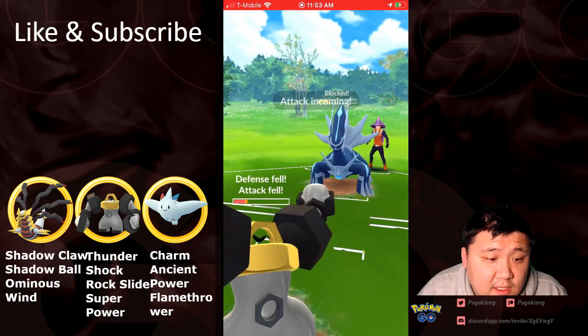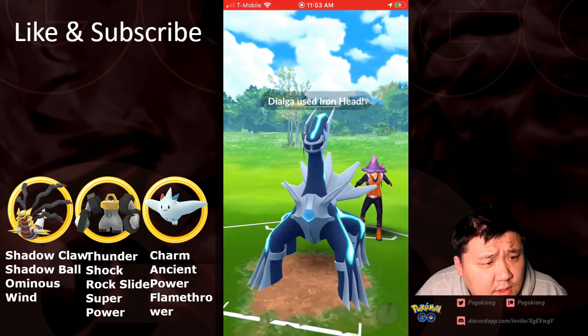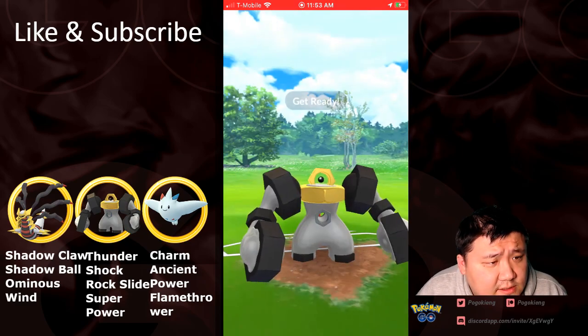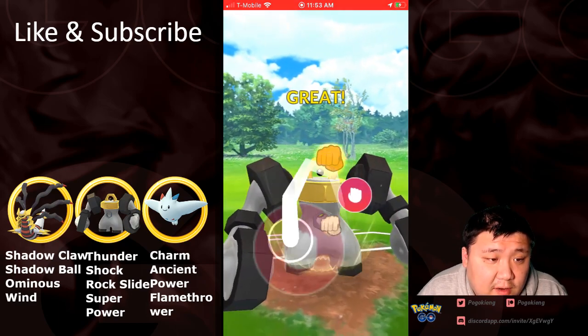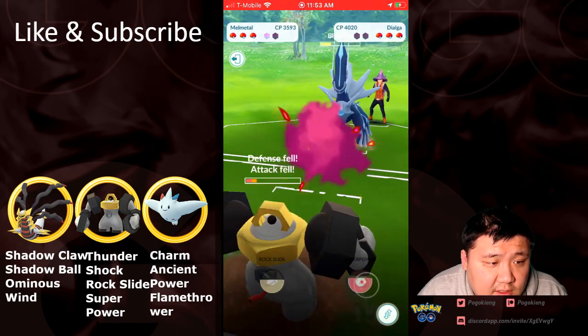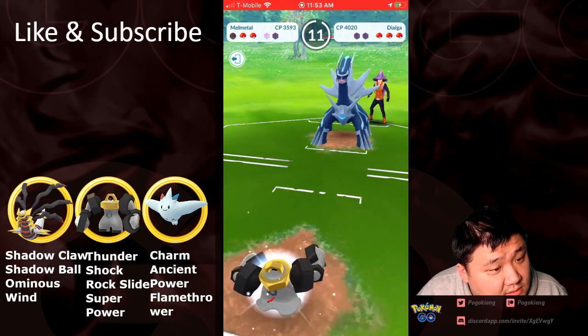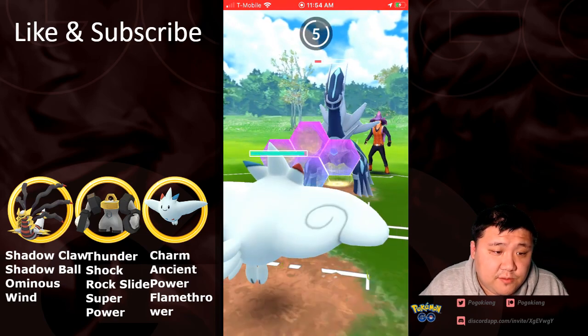This is very interesting. He's going to shield. The second Iron Head connects — or rather it gets shielded. The Super Power would KO. Looks like this Dialga... okay, that was super close to getting off that Super Power. That would have been a pretty game-changing move there.